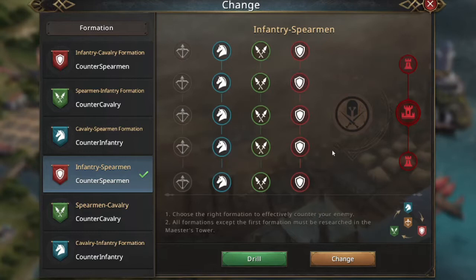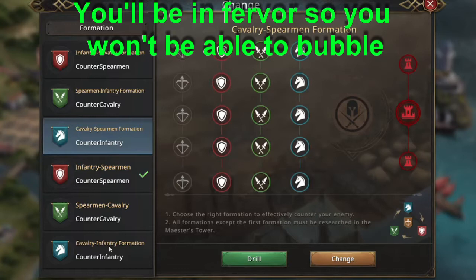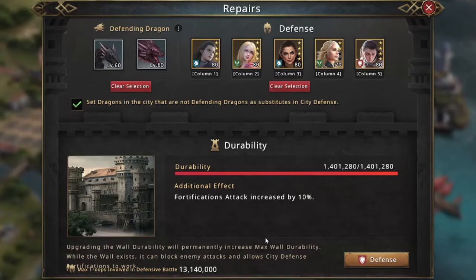Say you get attacked with spears and they hit you with imperial cav — that's the pure counter, which is really tough. If they hit you with imp cav, you need to change that front line, probably to a cav-spear. That cav is going to counter their front line, be neutral to the second line, and then those spears will annihilate their cav. That flexibility is what you really need.